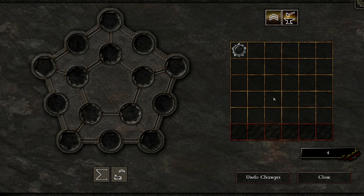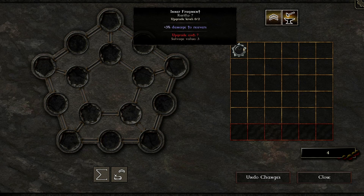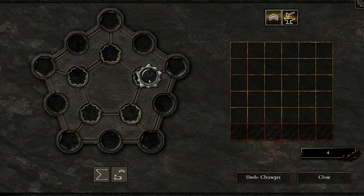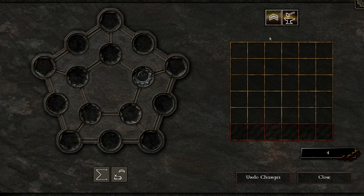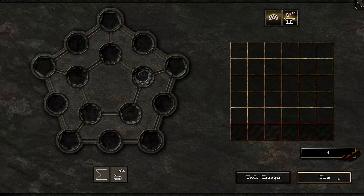This fragment gives us three percent extra damage to reavers, which is the basic enemy type. So let's just put that in our talisman — and now we have three percent extra damage to reavers. You can upgrade fragments, and you can destroy fragments — destroying them means you get shadow cores for them. That's basically how the talisman works.